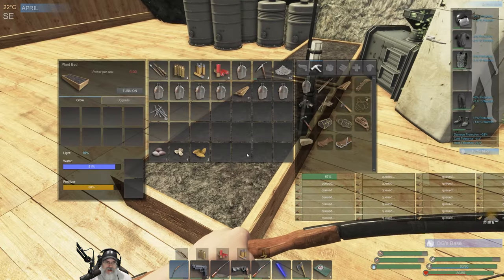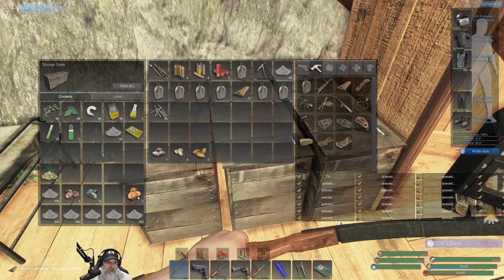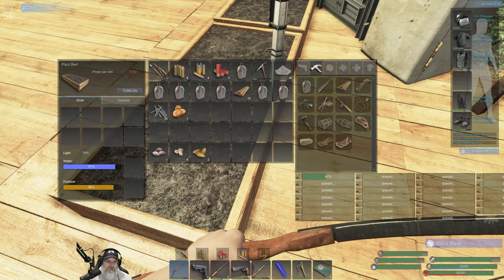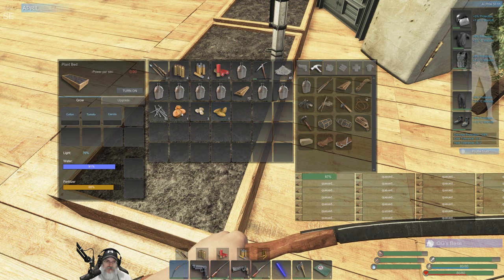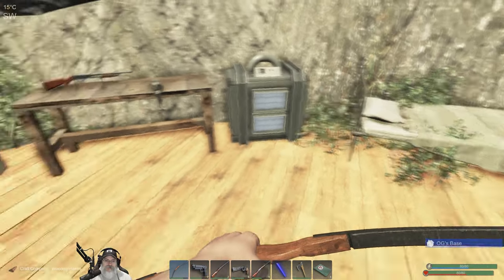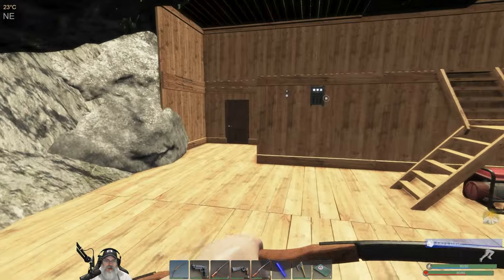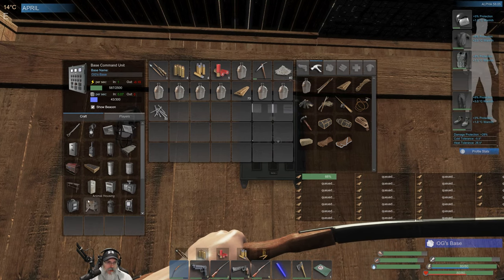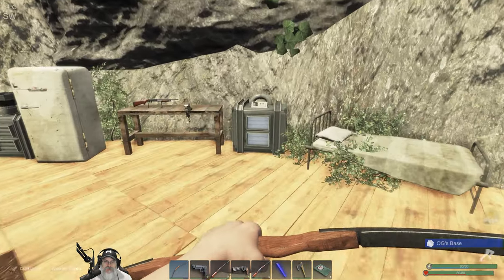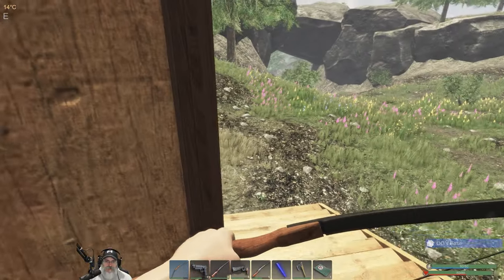We can only do eight slots. Let's do five, six, seven... and a potato seed. Let's plant them up. We've got to go fill up our water. We need to wait for 75 mass — let's turn the generator on, go get water, and come back and turn it off. It's crazy that we got that wolf. Close the door — not as critical now, but it's a good habit to get into.